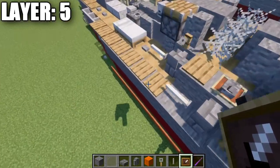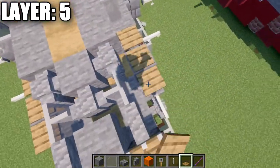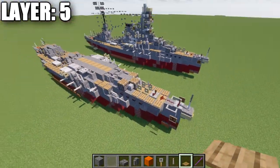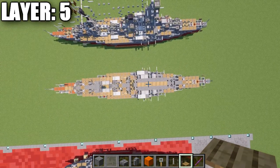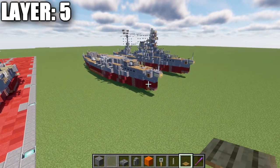Also add oak wood pressure plates — one, two, three on the stern sides, and one, two, three, four up on the bow of the ship. That is going to wrap up everything for layer five. Here is what it looks like from the top-down view, and with that we'll move on to layer number six.